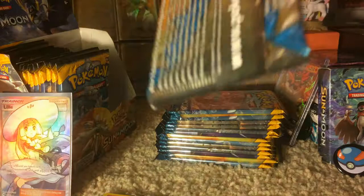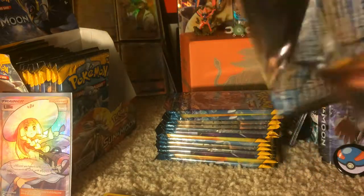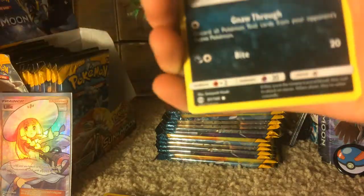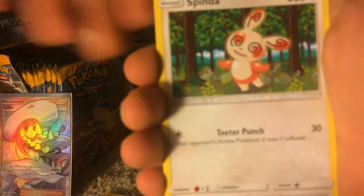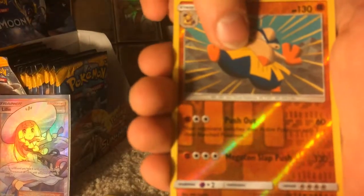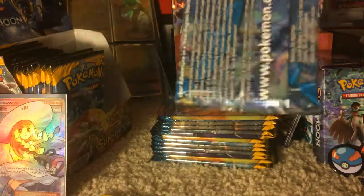It's honestly kind of smaller than I was expecting, but then again a lot of Pokemon boxes have lots of empty space or space filled up by promos, and in the case of Elite Trainer boxes, dice. We have a Carvanha, Zubat, Popplio, Togedemaru, Shelter, Spinarak, Elekid, Oranguru, Hariyama Reverse Holo Rare, and a Decidueye.